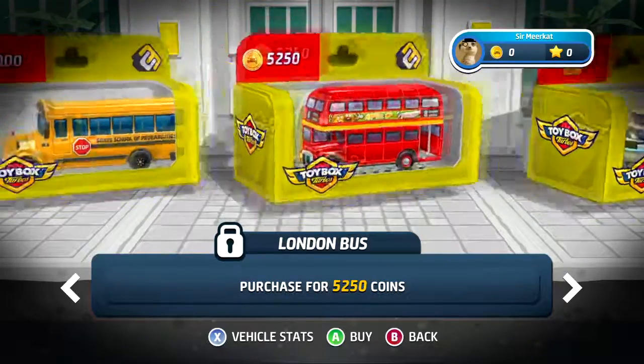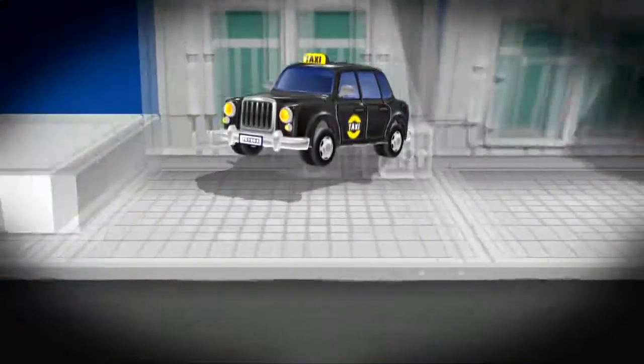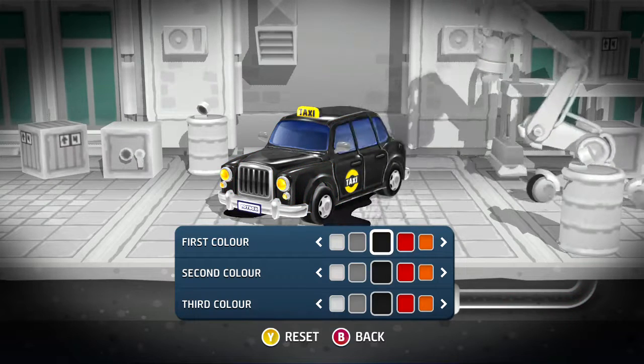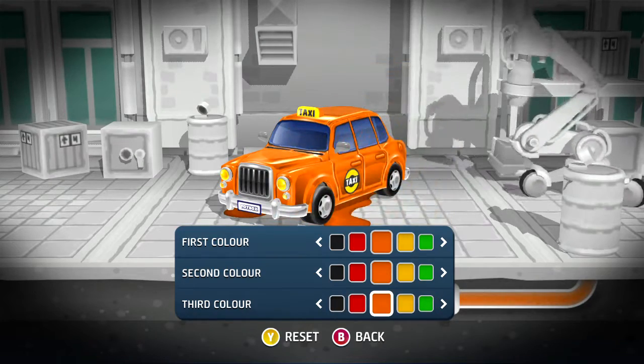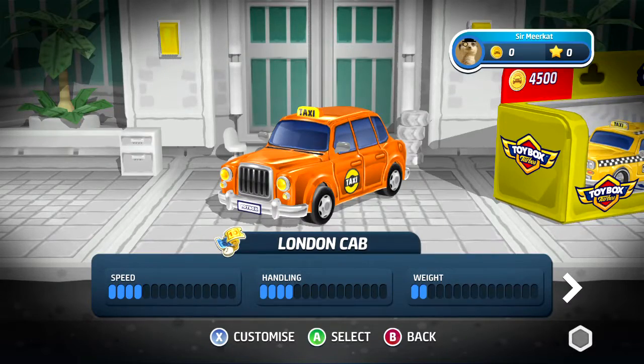I can customize it, so I'm gonna waste a bit of time on this. I'll go with an orange cab — why not, I think that looks fine. I got an achievement just for doing a paint job!